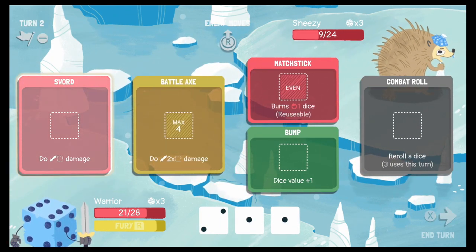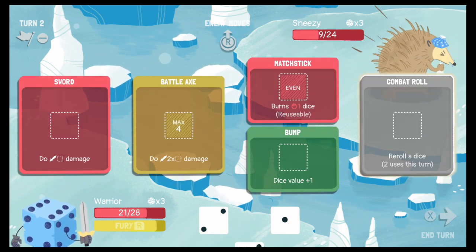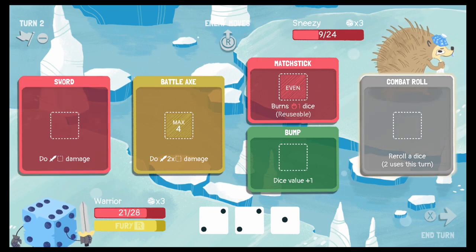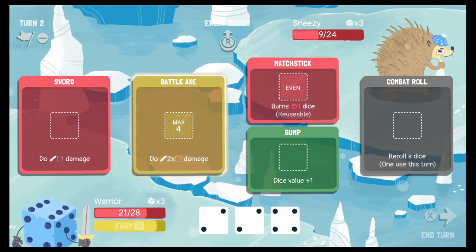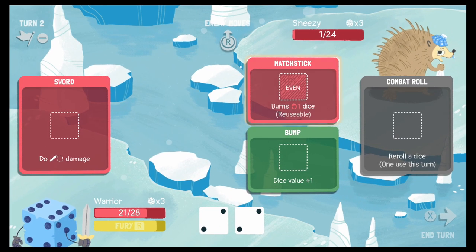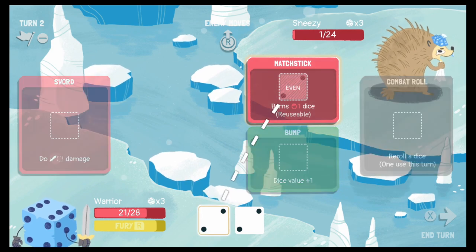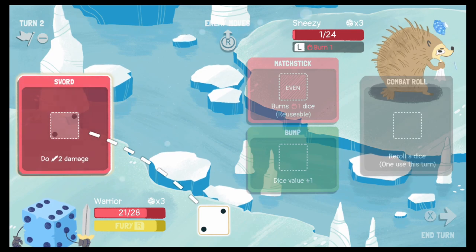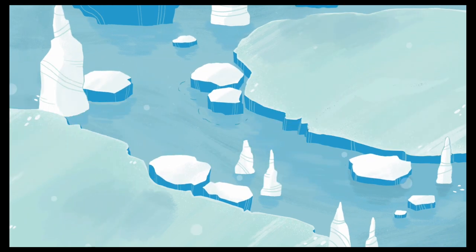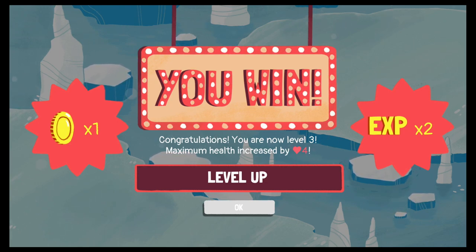I rolled a couple ones there — bad rolls. Let's go ahead and re-roll our ones. Not any better, only a little bit better. We'll take that for our battle axe. Hit him — one damage. Let's matchstick him and then use our sword to take him out. Nice! You win!